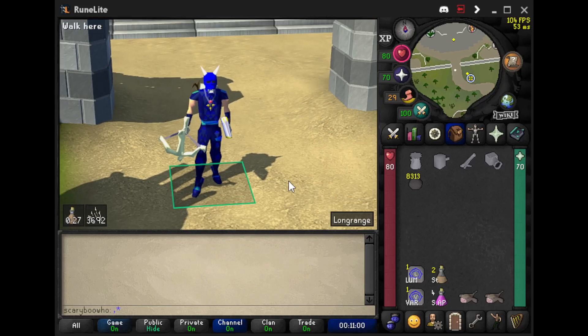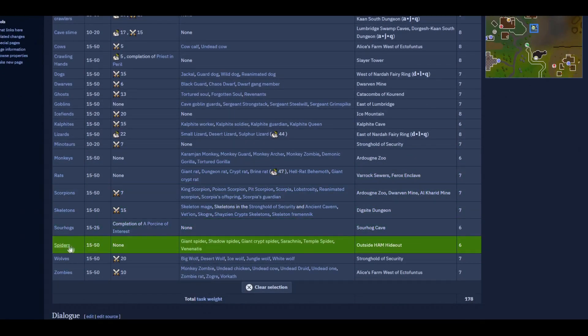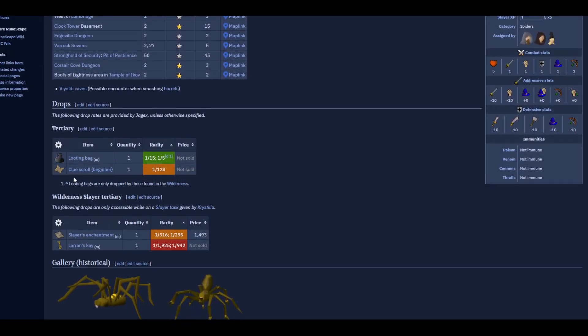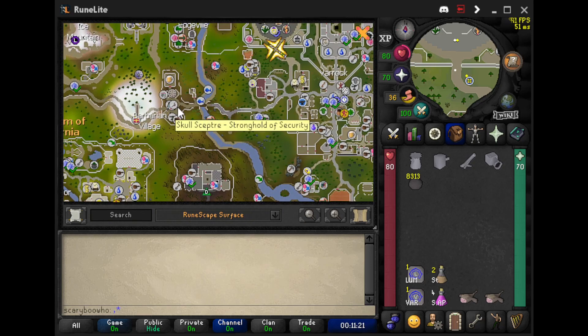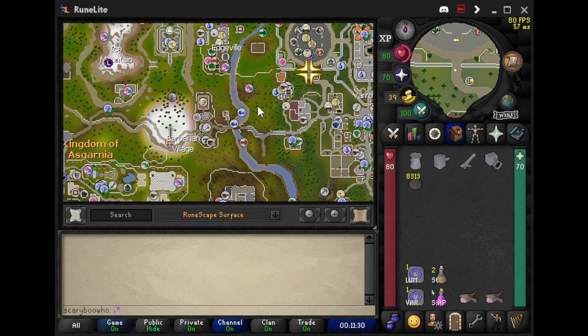Hello and welcome back to another video. Today we're going to be taking on spiders. Spiders you can pretty much find across all of RuneScape. There's some in the Varrock sewers which are level 34. There's spiders inside the Stronghold of Security on the third level, which is where a lot of free-to-play players train on those spiders for AFK experience.